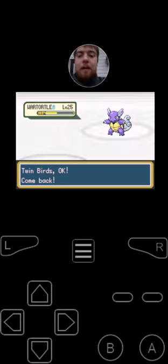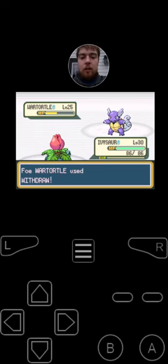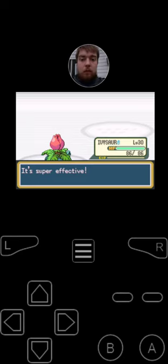Since I'm going to be withdrawing Twin Birds, I'm going to be switching into Ivysaur. Wartortle uses Withdraw — Wartortle's Defense rose. And since I'm faster, I'm going to use Magical Leaf against Wartortle. It's super effective, and that's one down, three to go. Wartortle fainted.